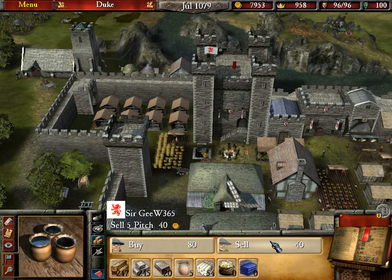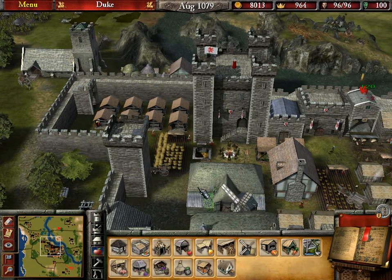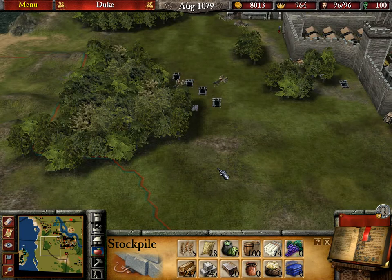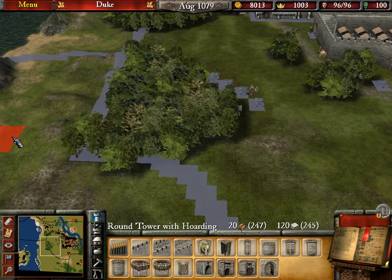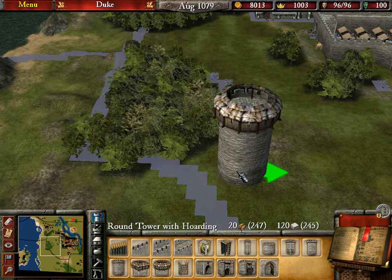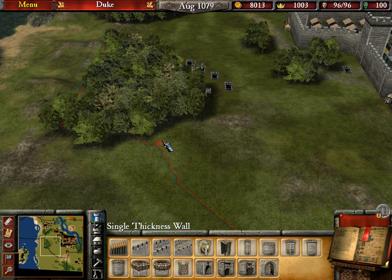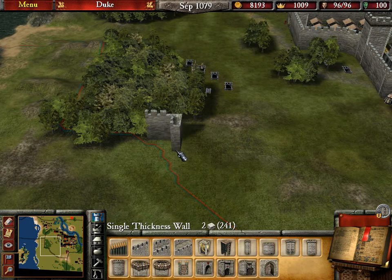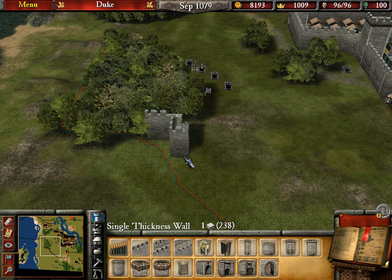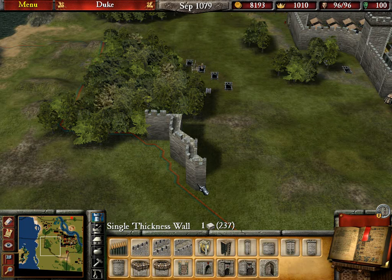Sell that. Alright, I'm going to start placing some buildings over here. I need to do some wall first, don't I really? Right on the border.